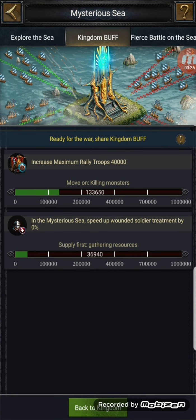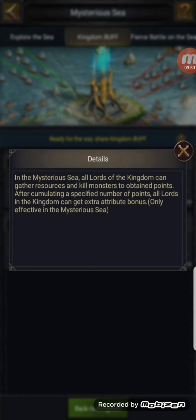Let's have a look at the kingdom buffs — it's basically increased maximum march and rally troops. Moving on to killing monsters: the more monsters you kill and the more resources you gather, that will increase your march capacity to a certain degree. Killing monsters obtains points. After reaching a specific number of points — okay, so exactly the same as the mineral vein — the more you capture and kill stuff, you'll gain attributes to help you conquer the main throne.